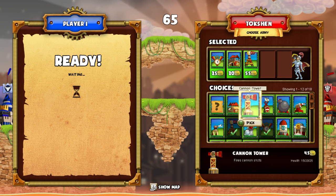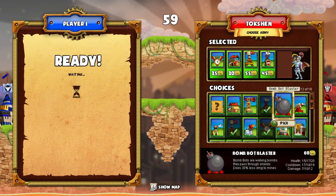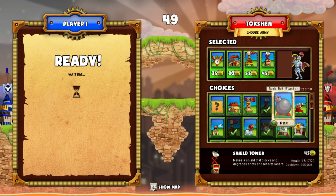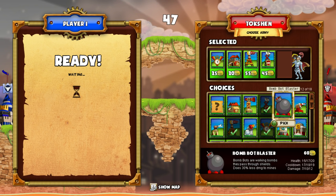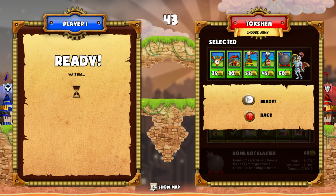I feel like you always kind of need the shield tower, which is unfortunate. I've tried strategies without it and I usually lose when I don't have the shield tower. I really like the bomb bot blaster. I feel like the cannon tower is probably better, but I just like the idea of shooting out little bombs from Mario. So I'll just pick that again.